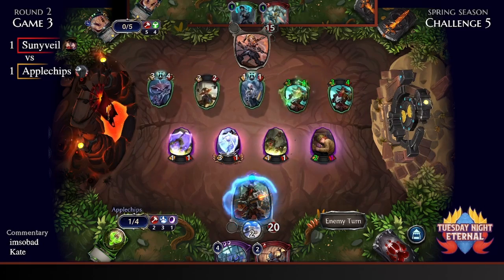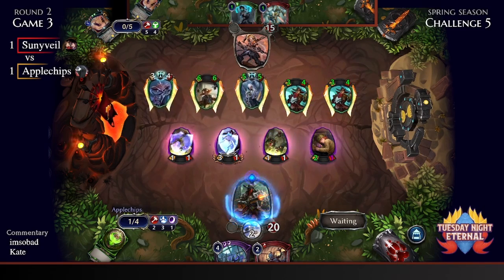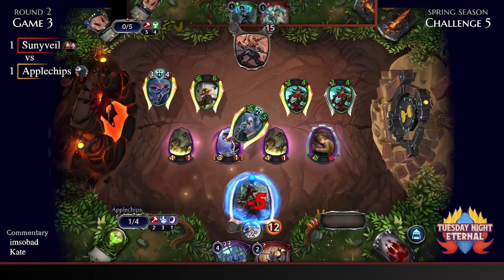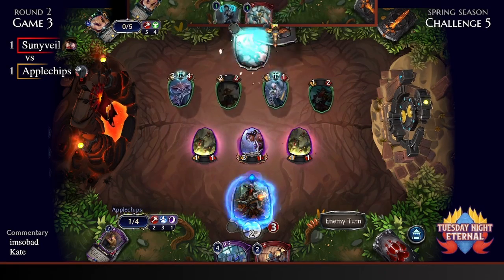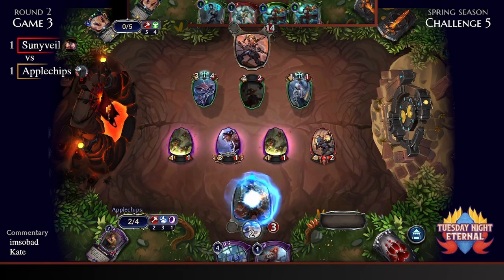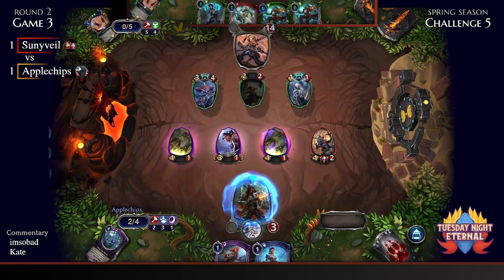Sunnyvale hits two Trickshot Ruffians off Give Chase — a massive burst of damage out of nowhere. That's 17 damage coming right at Apple Chips' face, and look at all those units that just can't block. Apple Chips has to block or they are dead. Give Chase being able to access units from the top of your deck with a big burst of potential damage is pretty good sometimes. The Trickshot Ruffians go back into Sunnyvale's hand for yet another huge burst of damage next turn.